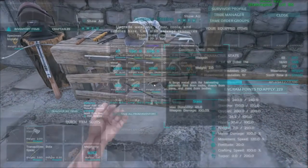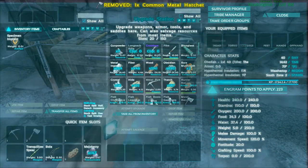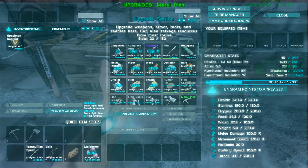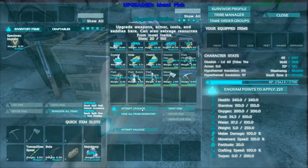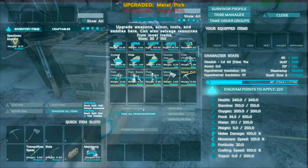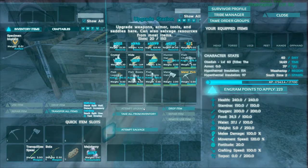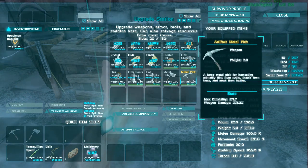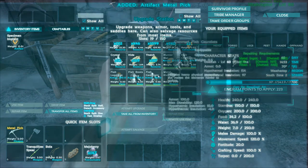Alright guys, I did a few runs of metal and got a bunch of hide and other stuff. We're trying to upgrade some things. I've realized we should probably upgrade the pick first. It's uncommon... we got rare... epic... legendary! I'm not sure if that means it's maxed out or I just don't have the materials, but we'll take it.